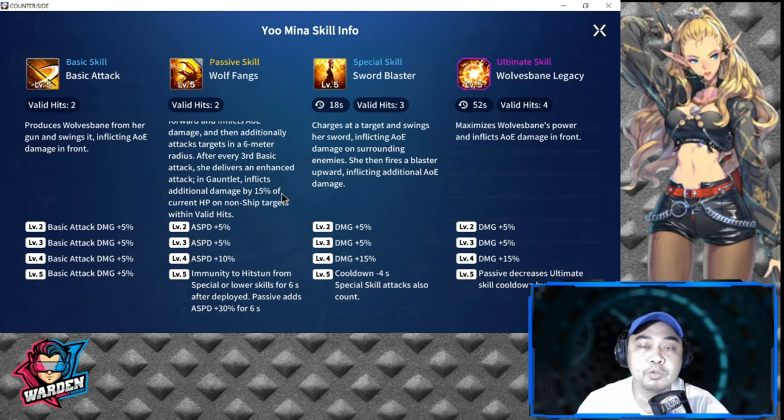Her ultimate skill, Wolf's Bane Legacy, has a 52-second cooldown with four valid hits. It maximizes Wolf's Bane power and inflicts a large amount of AOE damage in front — I've seen it deal a lot. Levels 2 through 4 increase damage by a total of 25%, and the level 5 upgrade passively decreases the ultimate cooldown by 3 seconds, bringing it down to 49 seconds.